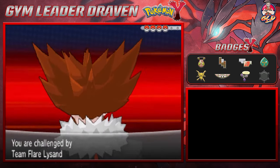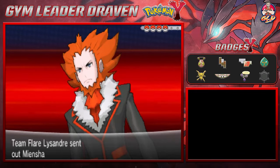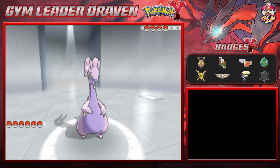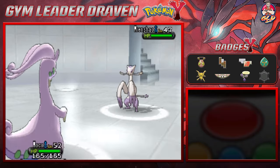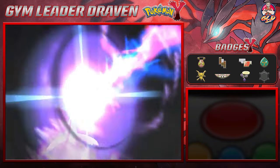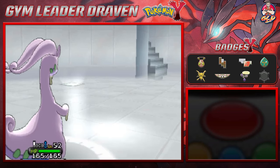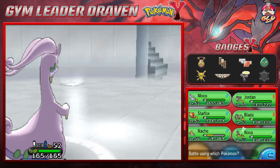Lysandre's Pokémon have grown a bit. He's got a Mienshao, so let's go with Mocha. Dragon Pulse — we've avoided the High Jump Kick, giving us leverage. Dragon Pulse for the win — say goodbye to Mienshao! Nacho Libre levels up to 56. Now here comes Gyarados — this seems like a job for Nova!